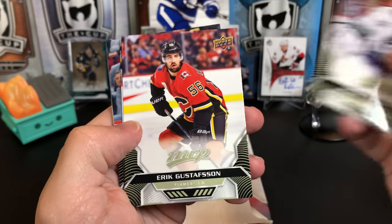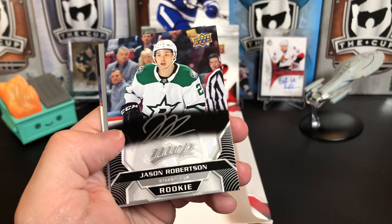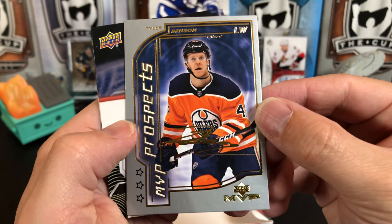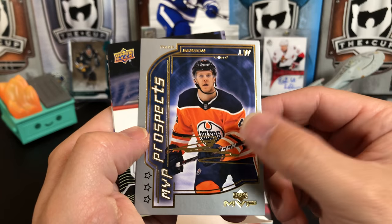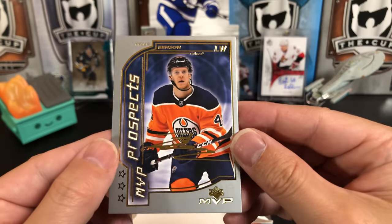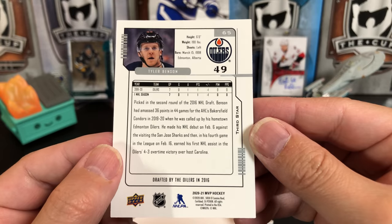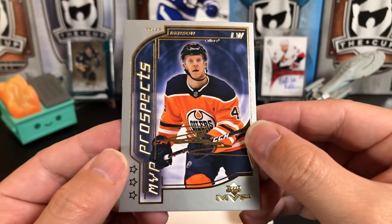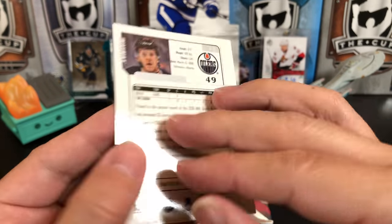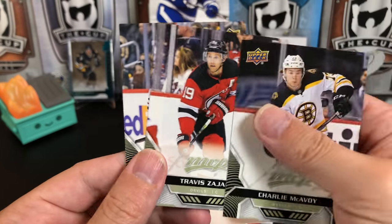Jacob Markstrom, Erik Gustafsson, Jake Guentzel, Jason Robertson Silver Script. And we've got an MVP Prospects — Tyler Benson. So this is like the 20th anniversary-style card but they call it MVP Prospects, not rookie. He's also a third star. Charlie McAvoy, Travis Zajac, and Alex Dobrynkin. Down to the final two packs.